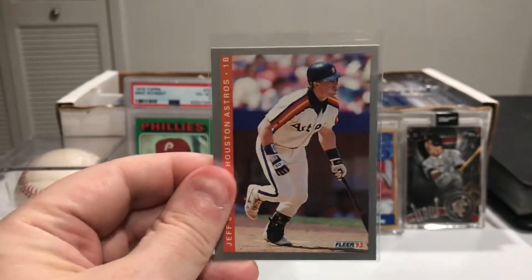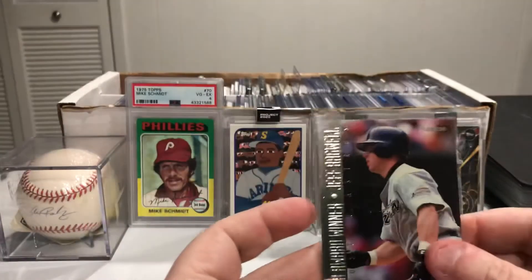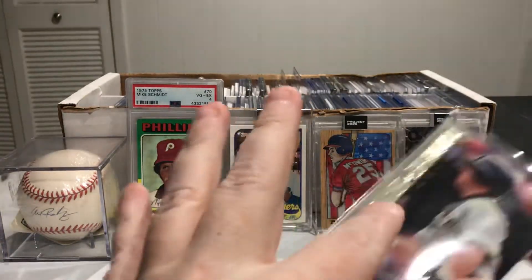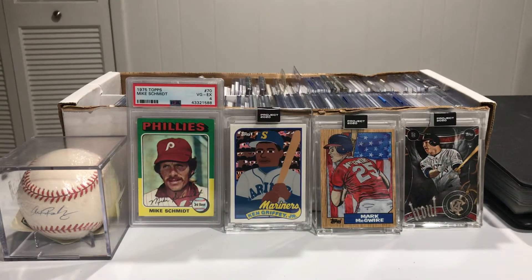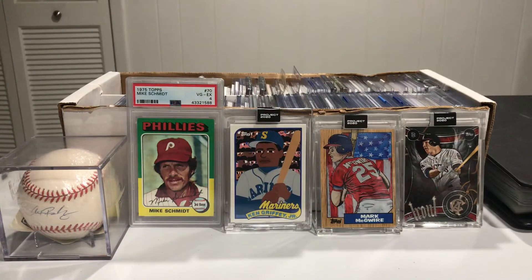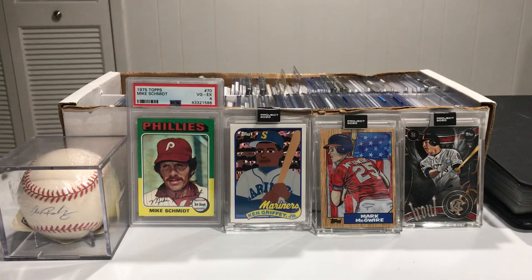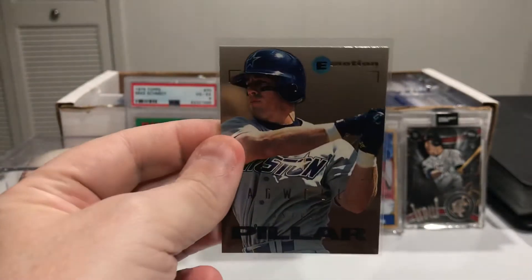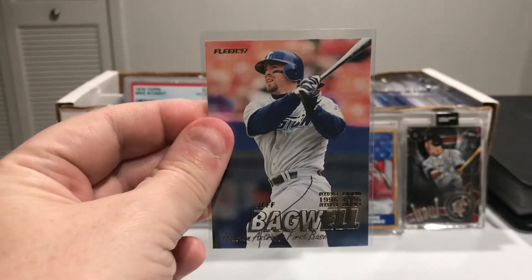Then we've got Fleer 93, and this Fleer 95. Fleer Award Winner — that's actually raised up, that's really cool, I like that card. Then this one — this is Bagwell and Paul Molitor on the other side. We've got the Fleer 92. This is a Pillar — this is a Motion out of 95. And we've got Fleer 97, cool.